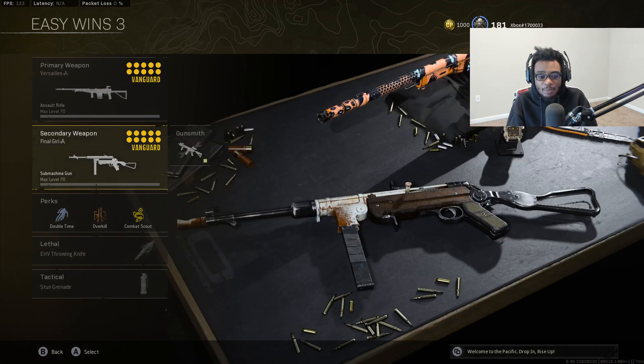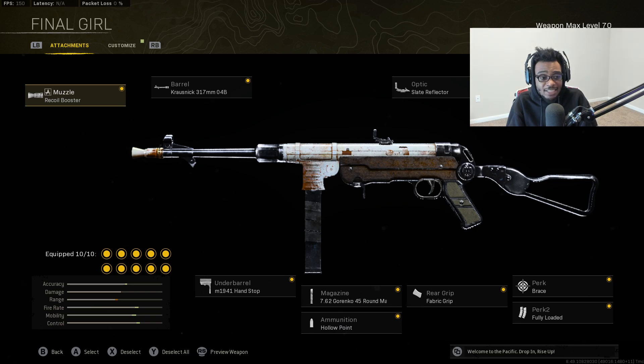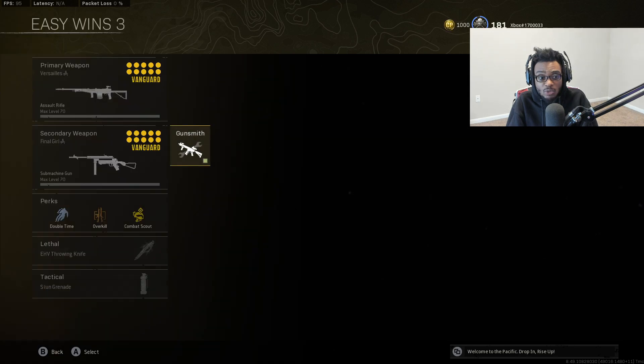For the secondary on this build I'm still running the MP40 with the same exact class setup: recoil booster, Krausnick Sparrow, M1941 handstop, Gorenko rounds, hollow point, Slate reflector, fabric grip, Krausnick folding stock, brace, and fully loaded. Overall a solid setup you guys should definitely go ahead and give a try.